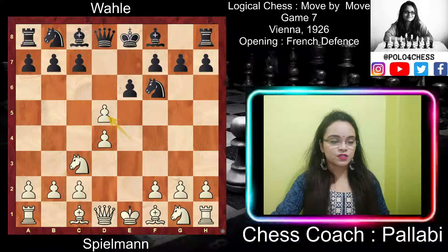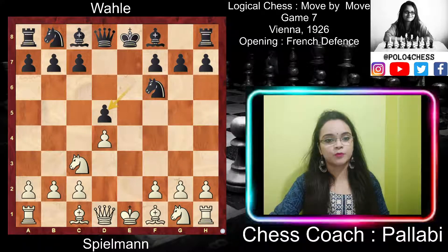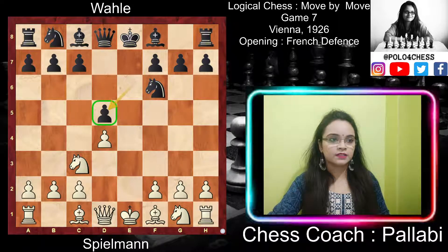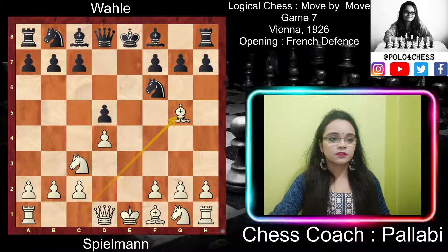After exd5, black played exd5, replacing with another pawn which controls the center and the e4 square and frees his c8 bishop. Now white played bishop to g5, developing his bishop and also pinning the knight on f6.